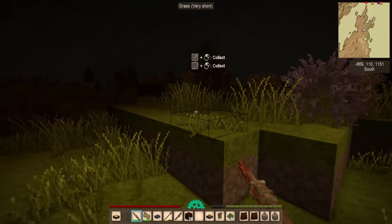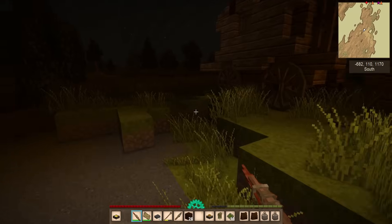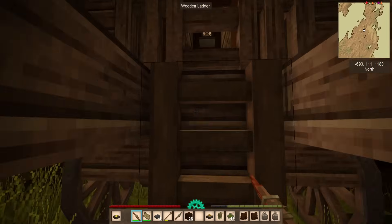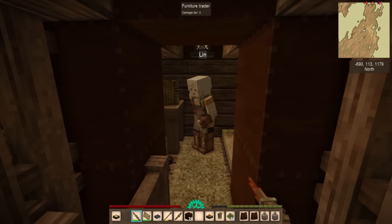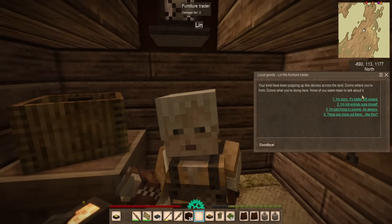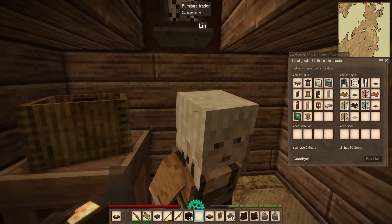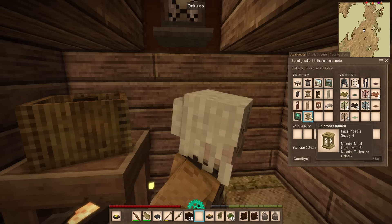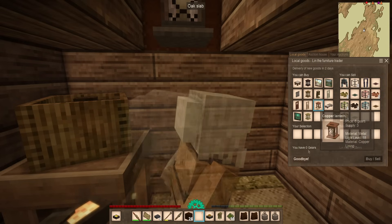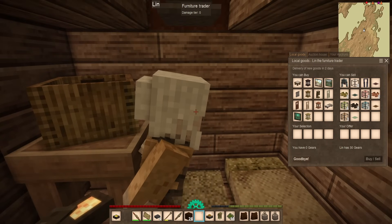Finally I got across that lake — it was a very long swim. And I'm greeted by a trader over here. How lovely is that of a find? Let's see what kind of stuff they might have to offer. Lynn? What do you have, Lynn? Got anything to trade? Oh, you're a furniture trader. Look at all this! Lanterns — oh my gosh. I'm going to have to come back here at some point with some gears and buy some of this stuff.